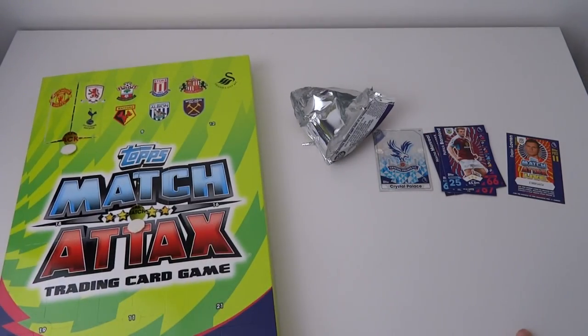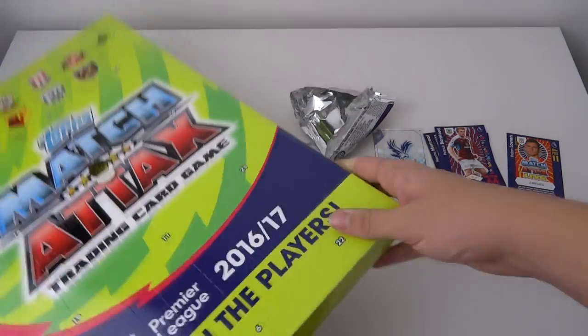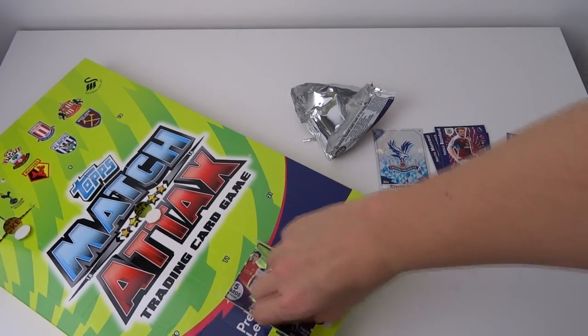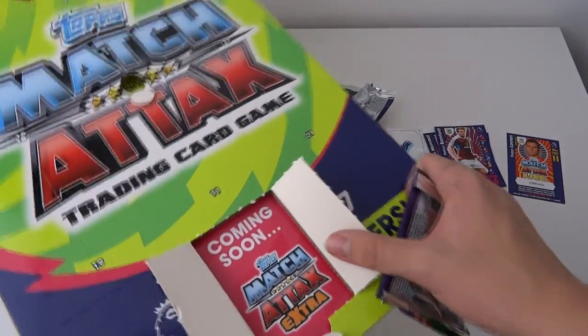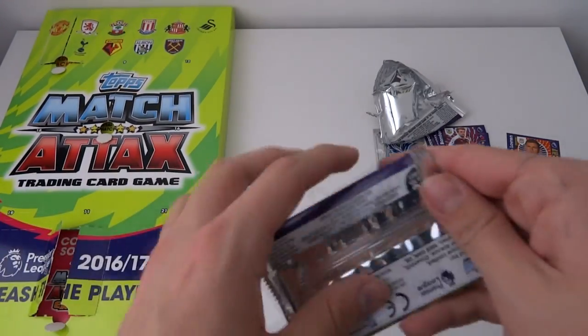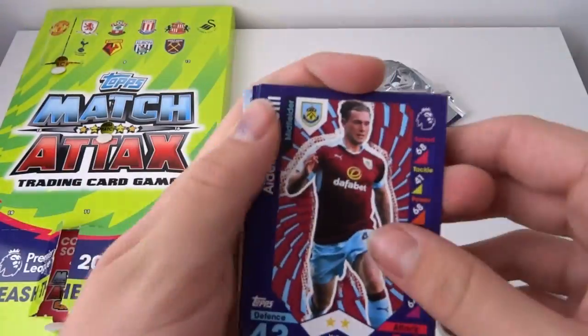Now let's move on to door number six, which is right down the bottom here. The door is opening — and there we go! There's a nice little hint: coming soon, Match Attax Extra. Great little teaser on the top there. Let's get into the pack.